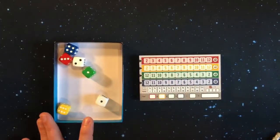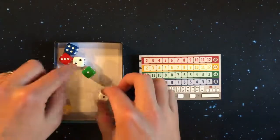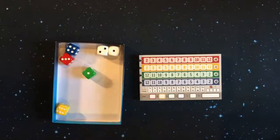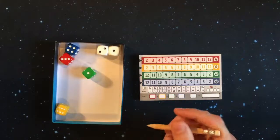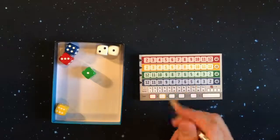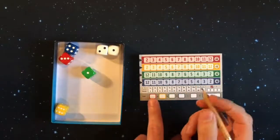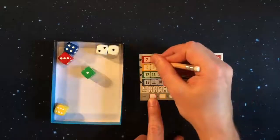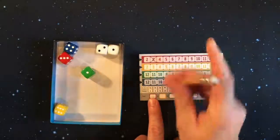The first player takes all the dice and rolls them. They add the two white dice together and announce it for everyone — for example, three. Every single player then has a chance to cross out a three on any of their colors. I'm going to cross out my red three.